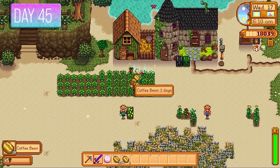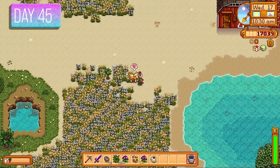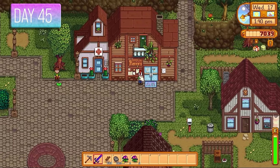Tons of coffee beans growing now. Later on it was time to milk the animals — I was praying for an auto-grabber. But it was time to upgrade another building, so we went with the Big Coop. Day 45 — another quest. Rasmodeus wanted us to kill two ghosts for some decent money. We also completed the children's bundle and got three battery packs as a reward.